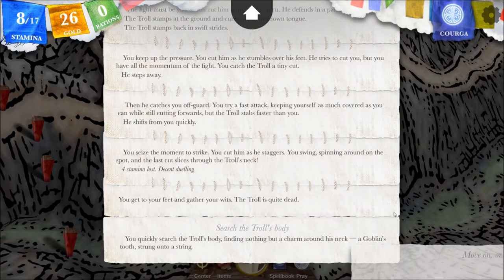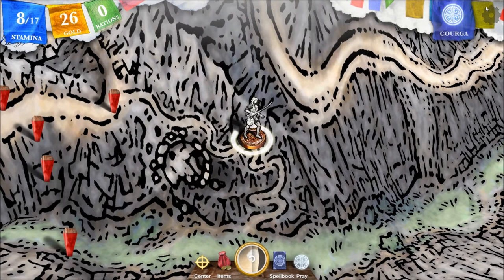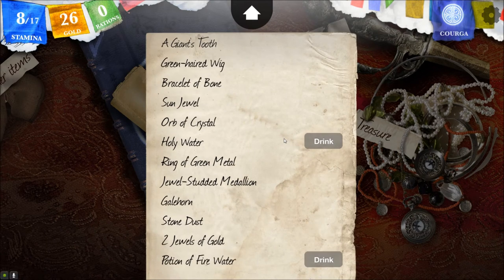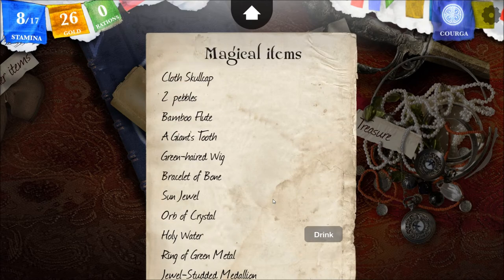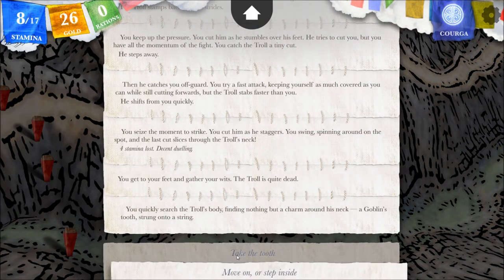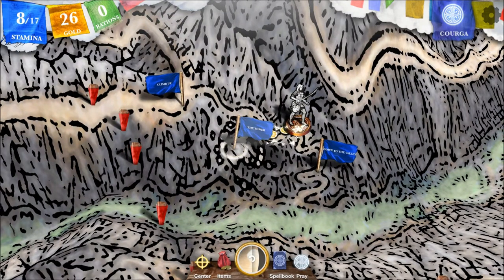I'm going to search his body, of course. You quickly search the troll's body, finding nothing but a charm around his neck - a goblin's tooth strung onto a string. We can use that to summon a goblin. We might already have one - let me look. We either have a goblin's tooth or a giant's tooth, I forget. I must have used my goblin's teeth, so let's take one. You tug the tooth away, snapping the string. The path continues in both directions, and the tower is open to you. We can go down to the valley, but let's check out the tower.